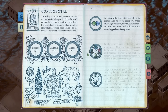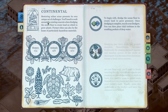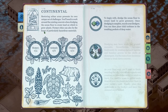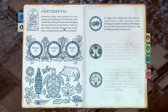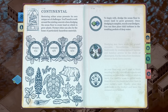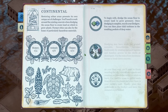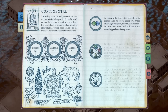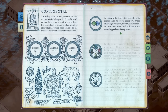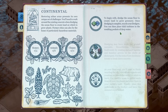Okay, here we go. What do we have to bear in mind over in the continental region? Restoring urban areas presents its own unique set of challenges. You'll need to work around the existing concrete when dredging the ocean floor to create land on which to grow plants. Former cities can also be the home of particularly hazardous materials. I do notice out of the corner of my eye that there are buildings sticking above the waterline, and there are definitely buildings below the waterline. This sounds very intriguing.